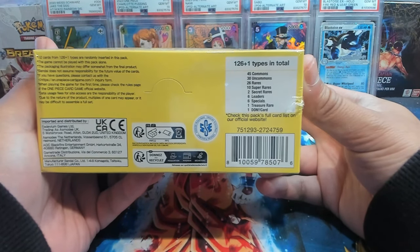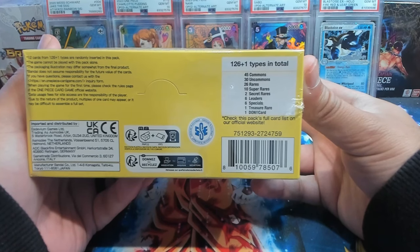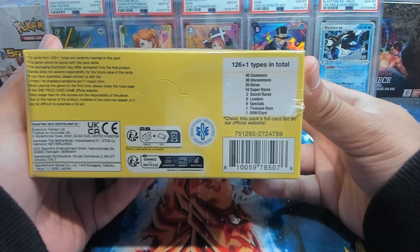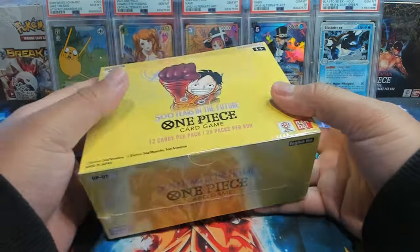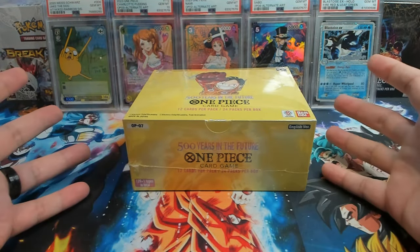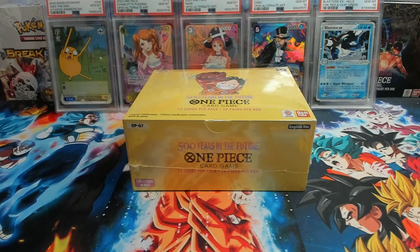We got some cool stuff coming. This set has 126 different types of cards in total plus one — which I believe is that Treasure Rare — so there's 45 commons, 30 uncommons, 26 rares, 10 super rares, two secret rares, six leaders, six specials, one treasure rare, and one Dawn. Hopefully we can pull some of those higher rarity cards today. We're looking for the Boa Hancock manga rare, alt art leaders, or SP cards because they look phenomenal.